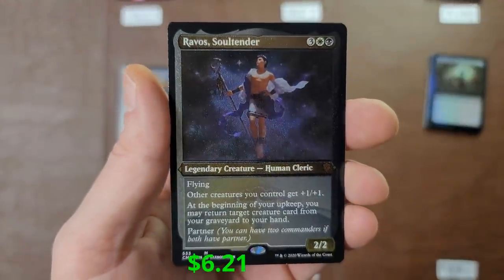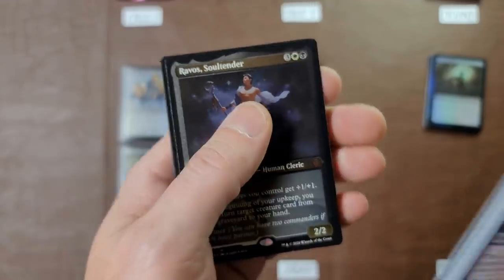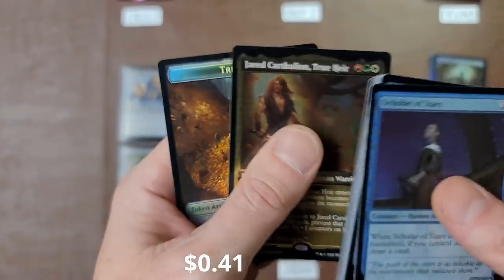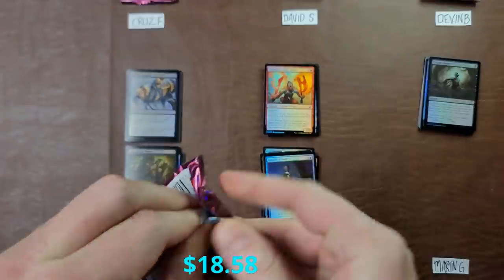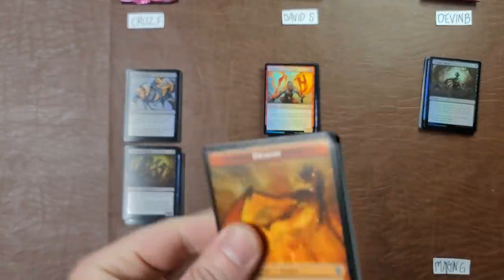There are quite a few mythics in this slot that are just kind of duds, but again over time if they don't reprint them they go up. Jared, True Heir — okay, and a treasure token. Jordan's still in the running. We got Martin now — that Jeska's Will is really doing some big things. Martin Lawrence, he's up in the house!